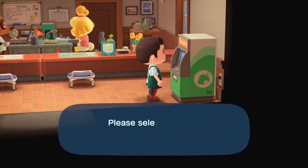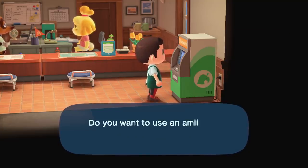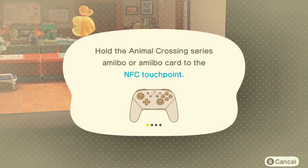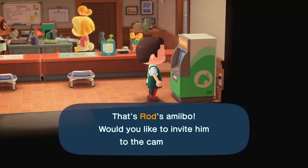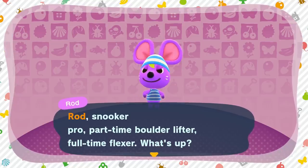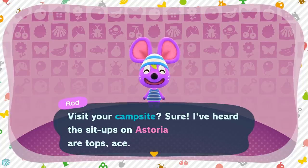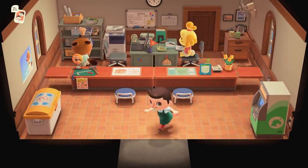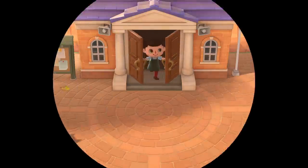Let's invite Rod. Since I'm here, I don't want to make this stop twice. Let's invite a camper — Rod. You were in my original New Leaf town. Do you want to come visit me in my new horizons island? That's Rod's amiibo. Would you like to invite him to the campsite? Yes. Rod — snooker pro, part-time boulder lifter, full-time flexor. He's going to visit the campsite. I've heard the sit-ups on Astoria are tops. He's like one of the fitness types. I feel like Snake fills his role fine. Snake came to this island with me — Rod didn't. So I feel like I'd be wrong to get rid of Snake.